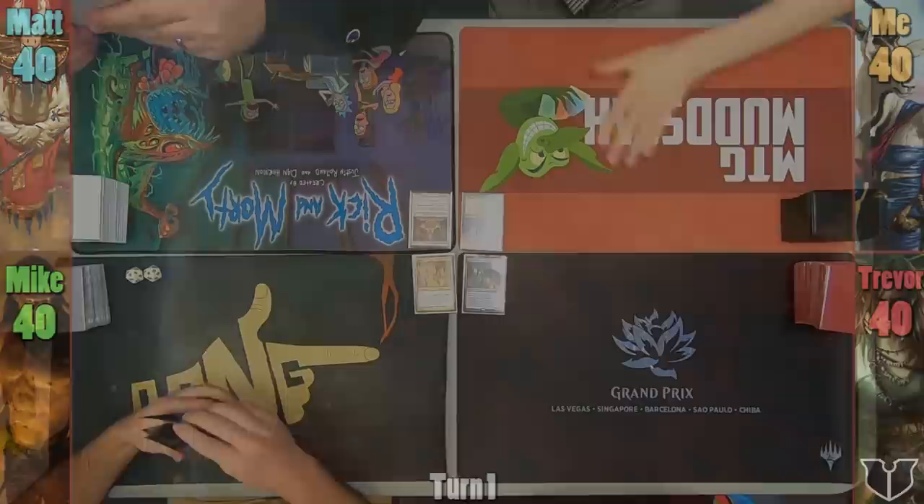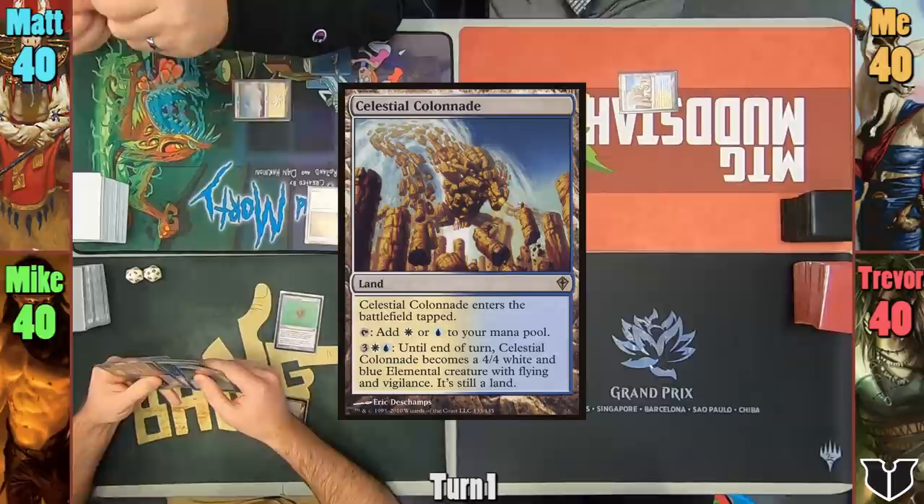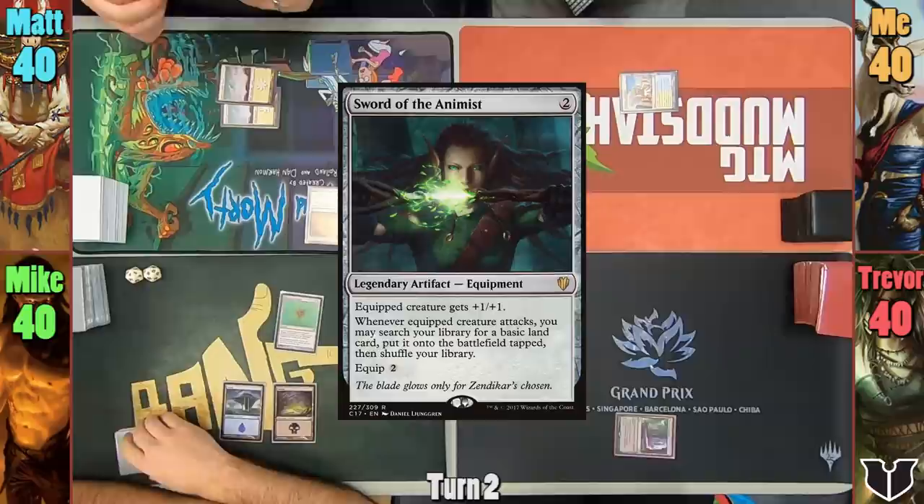Mike plays a Swamp and casts Wayfarer's Bauble. Matt plays a Snow-Covered Plains and casts Expedition Map. I play a tapped Celestial Colonnade and pass to Trevor. Trevor plays a tapped Crypt of Agadeem and passes. Mike plays an Island and passes. Matt plays a Snow-Covered Plains and drops Sword of the Animist, passing to me.